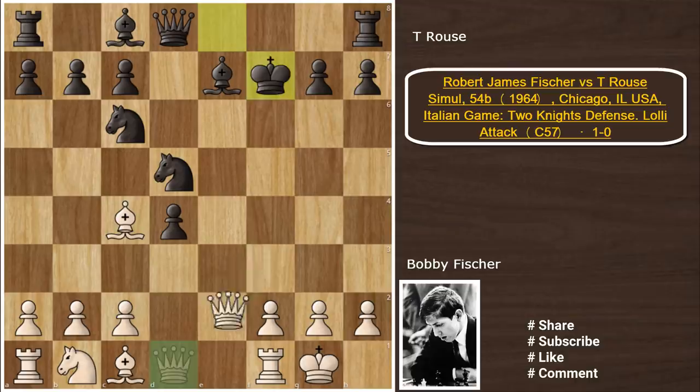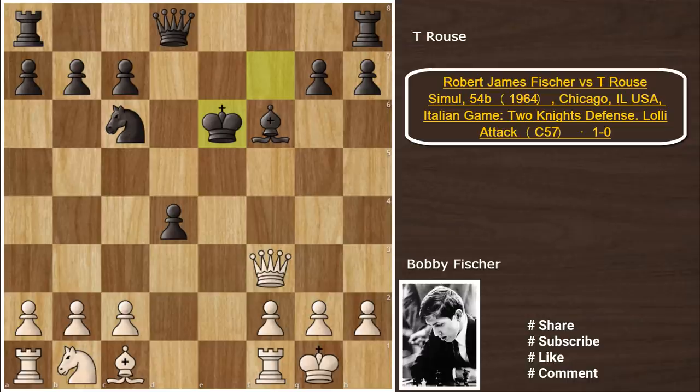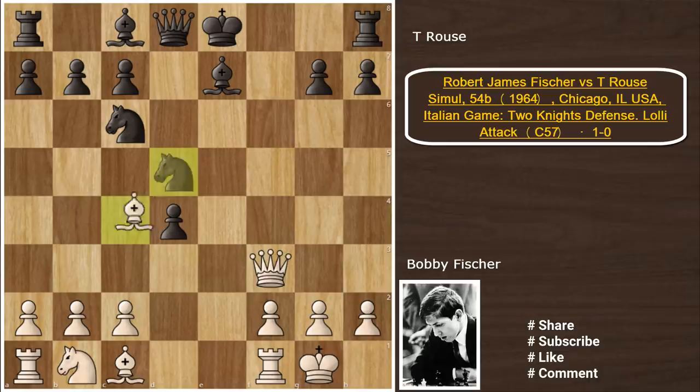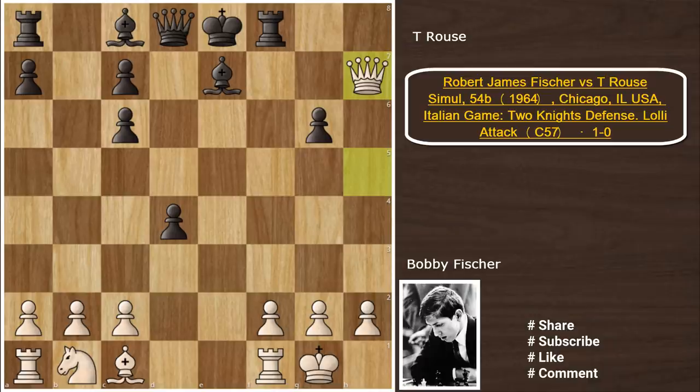So after castling, black played Be7, and there comes Nxf7. King captures on f7, and now Qf3, which is similar to the Fried Liver Attack but now we have an extra rook in the attack. Say Ke7, and then Bxd5 is just winning — on the next move I can even win the bishop on e6.